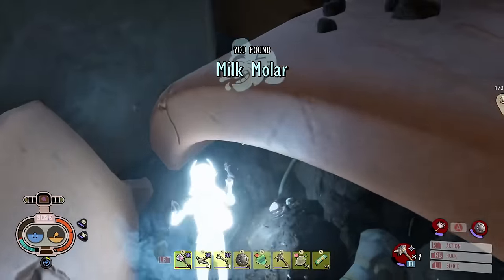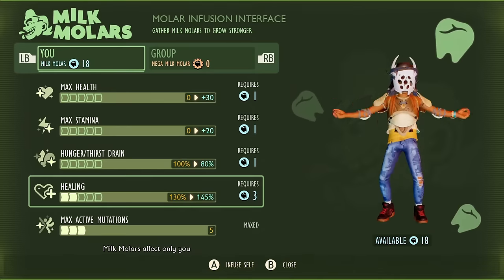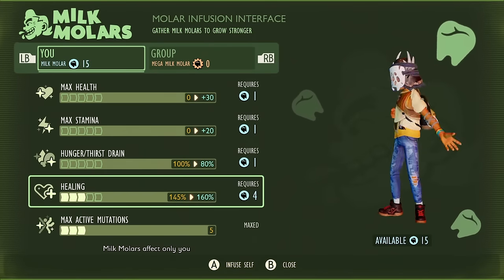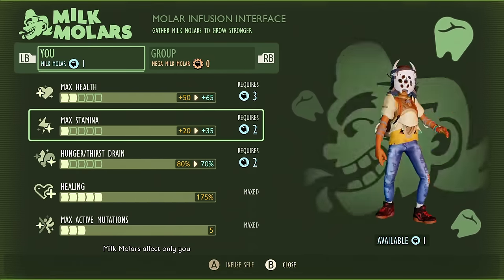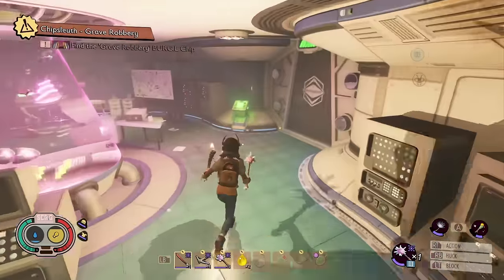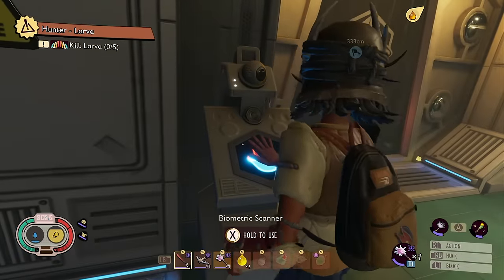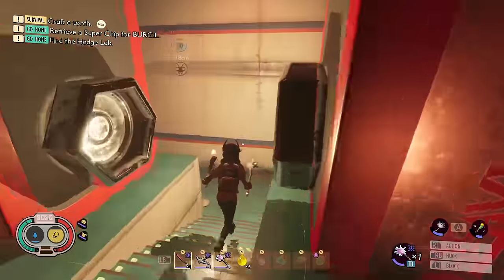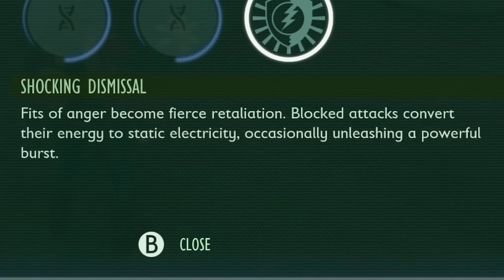You can only start upgrading milk motors once you've gathered the first one, and you need a tier 2 hammer. Talk to Burgle as soon as you've gathered one, then increase mutations and healing as the first two priorities — these make a massive difference to health regeneration and healing from food. Get five max mutation slots and you can have some powerful builds by mid-game. There are plenty of milk motors around to fully upgrade every stat, but there's no way to reset points so think carefully. There are at least six mutations you only get through defeating bosses or mini-bosses, like the assistant manager in the black anthill or the infected ladybug in the haze.